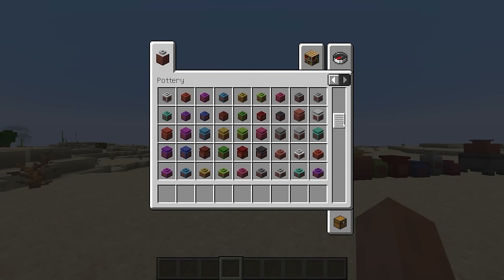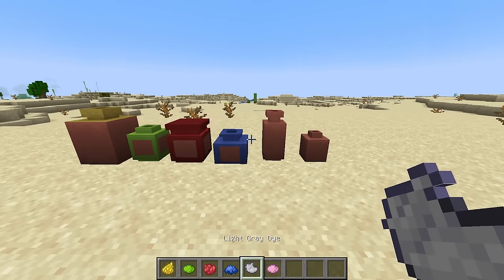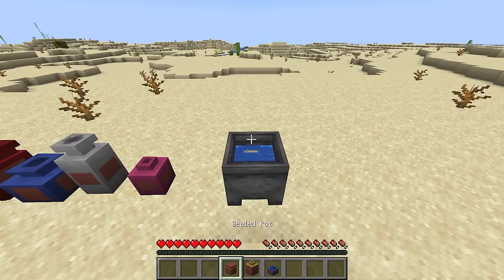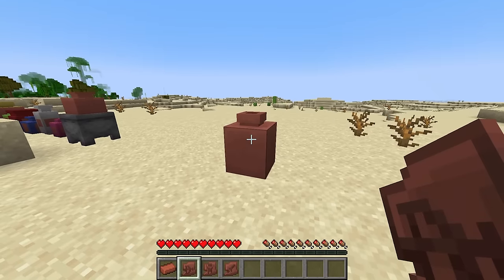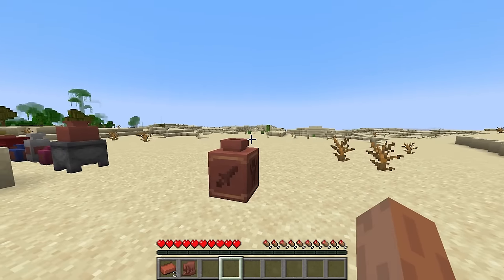Pottery is a mod that adds five types of new decorative pots, allowing you to dye them in different colors. Pots can either be crafted with a dye, or you can right-click them with a dye to change their color. A pot's color can be washed off using a cauldron — simply right-click the pot on a cauldron filled with water. The mod also allows you to easily exchange sherds on pots, and you will receive the old sherd back.